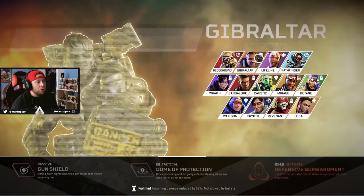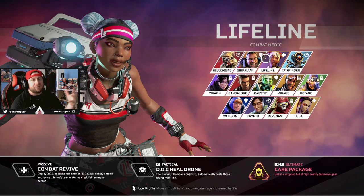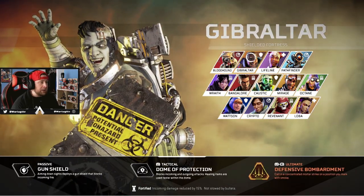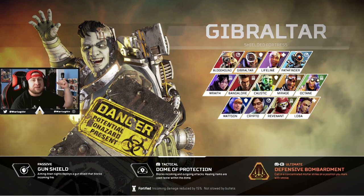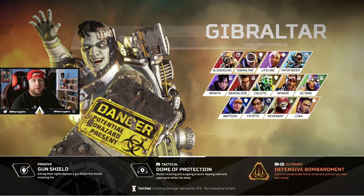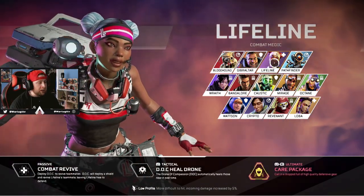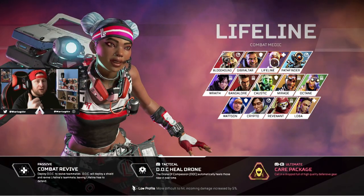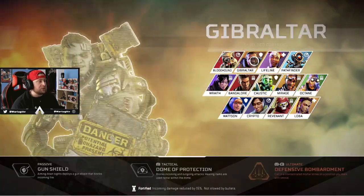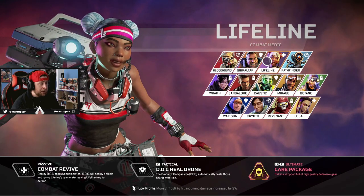The gold backpack should always go to Gibraltar or Lifeline first — period. These are your primary revivers. Gibraltar has the fastest res in the game thanks to his dome, so the backpack gets your team up with half health before the bubble expires. Lifeline with her reworked res dome can run in, drop it, and keep fighting while covering you, so you're ready to re-engage immediately.